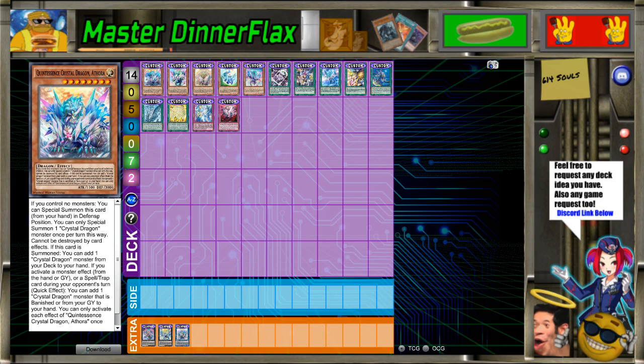If you control no monsters, you can special summon this card from your hand in defense position. You can only special summon one Crystal Dragon monster once per turn this way. That's kind of strange — when you say that, you assume they all have the same effect, so that's a really weird problem-solving card text. I'm not sure if that actually works. Not all of them have that, so I'm not too sure how you would write it. I would say: you can only special summon Crystal Dragon monsters in defense position from your hand once per turn, because otherwise there's no telling what effect it's referring to. I know that's an extreme nitpick, but since it's custom cards, people will infer what it's talking about.